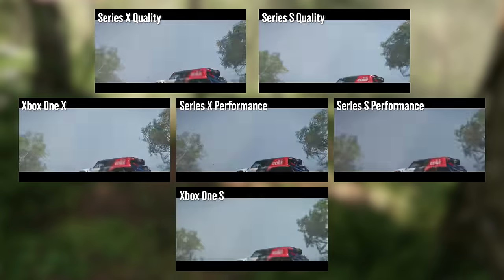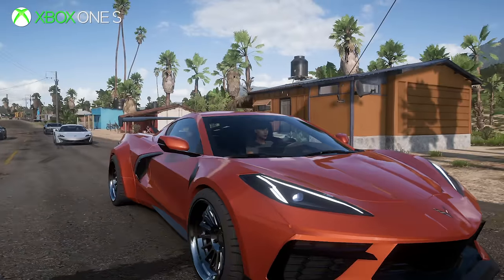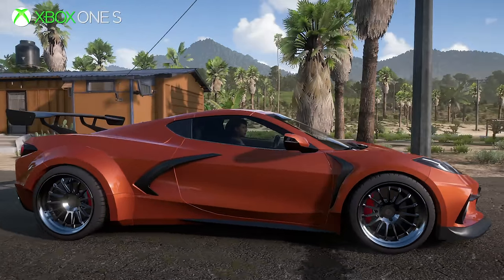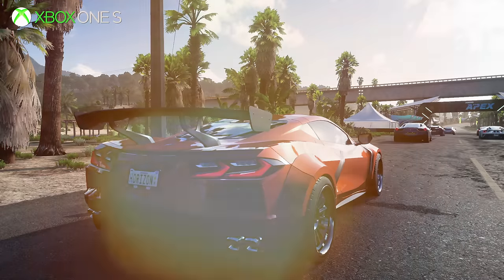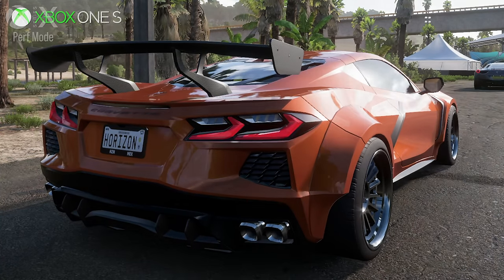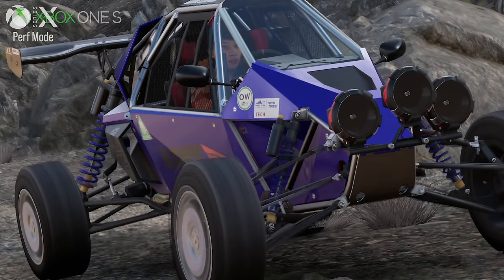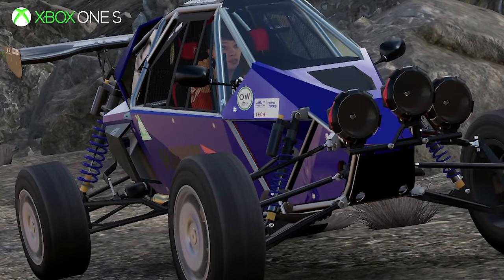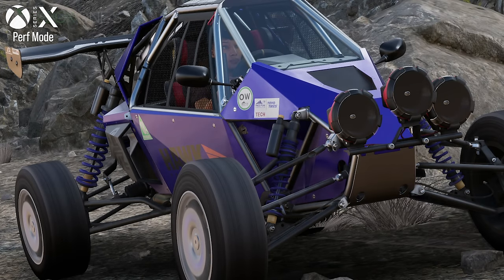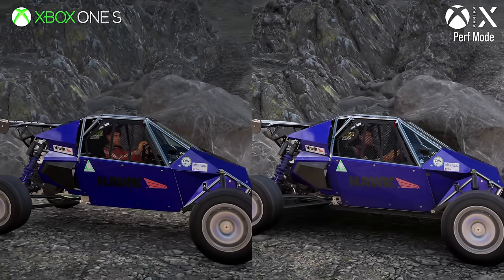Starting with the vehicle, Xbox One uses a significantly lower level of detail model than the five other versions of the game, and obviously there's lower quality reflections. The bent normals Playground added, which improve reflection quality significantly, are also gone. Looking at this model comparison here, it's pretty obvious that texture quality is significantly lower. We're looking at replay angles here at close range, which does emphasise the difference, but Xbox One seems to be the only version with this specific combination of drawbacks.